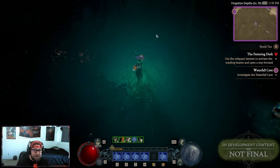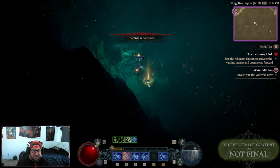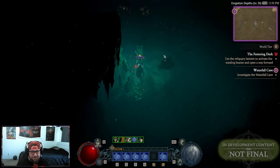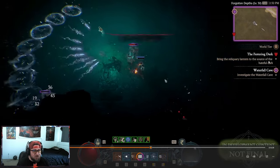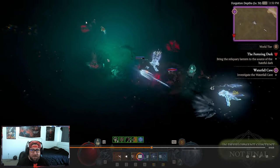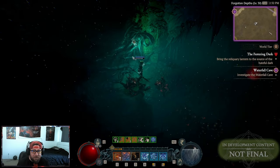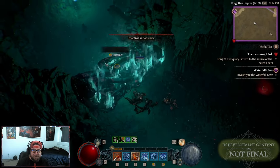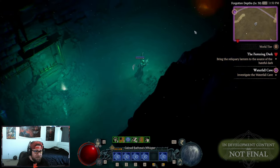But once I figure out that I just got to put it in that little goblet, it unlocks everything. If you come down here you'll see me drop this — I eventually figure it out because I'm a smart gamer. We put it in the barrier and this brings the reliquary lantern to a source of the hateful dark. You can see this little ghost, and you're gonna follow the ghost — she's gonna lead you to where you gotta go. She's basically a guide, she gets rid of everything, she has the lantern, she destroys everything, then she drops the lantern.